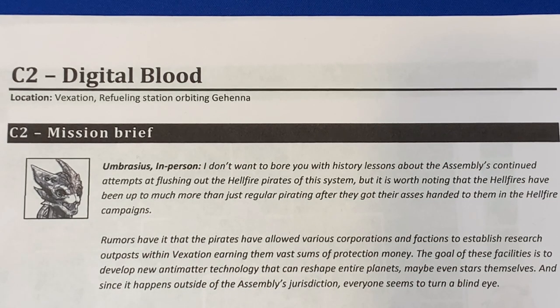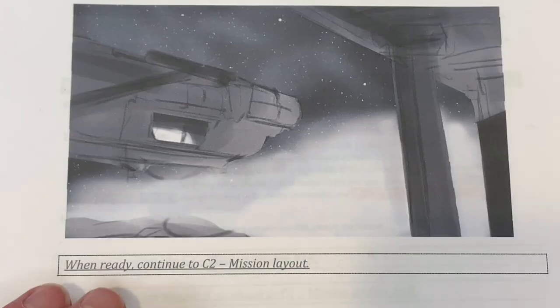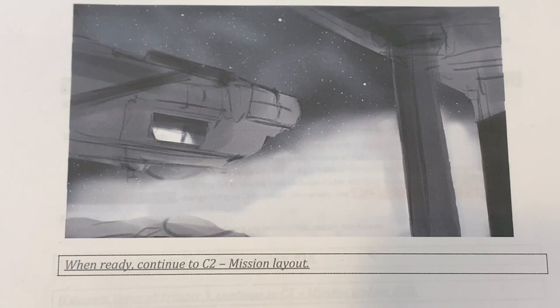'The goal of these facilities is to develop new anti-matter technology that can reshape entire planets, maybe even stars themselves. Since it happens outside of the Assembly's jurisdiction, everyone seems to turn a blind eye. My people will pay you and your team handsomely if you help me acquire some of their research — it will help us establish colonies and dominance in our region of the galaxy. Locating any of these research sites is almost impossible due to the planet's heavy atmosphere and complex radiation patterns, but I've come across supply records giving us the first clue of where to start looking.' Note: this is all prototype and even the story may change.